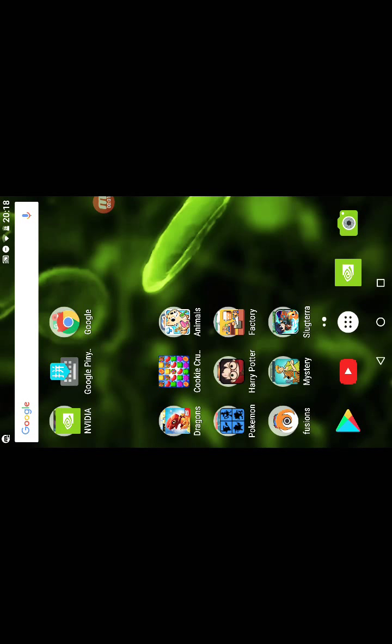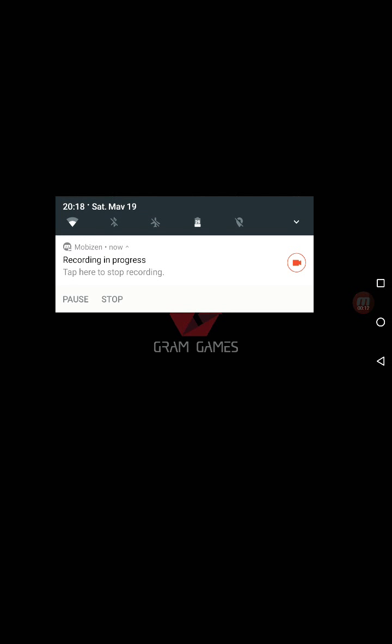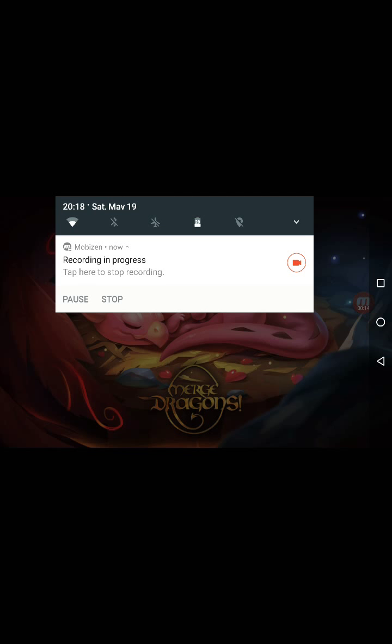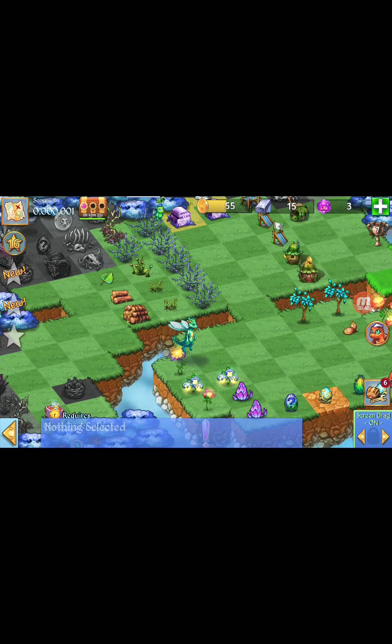We're going to play Merge Dragons. Let's get close first, then let's get far in — try to sell it and everything. There are welp trees; I don't know what welp trees are. And we also need to match at least three same items together to form a new one.